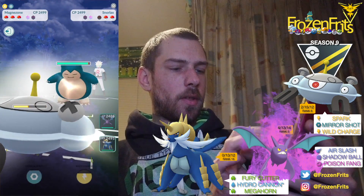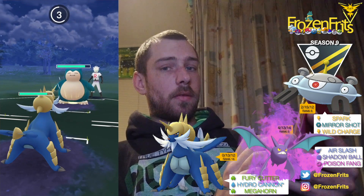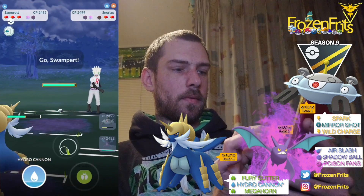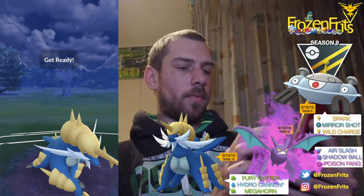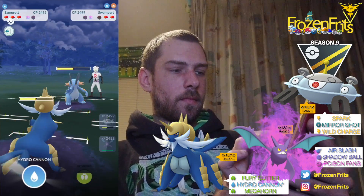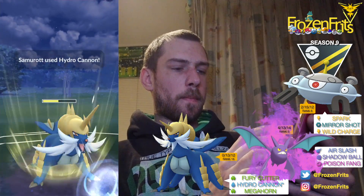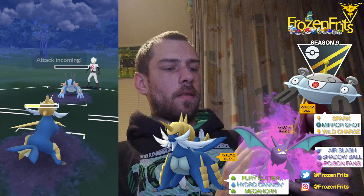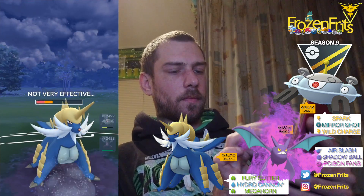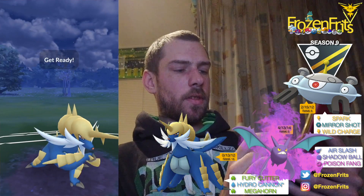He comes in with Snorlax so I'm gonna switch into my Samurott. That's probably a Body Slam, gonna let that go. He's switching into Swampert so I'm going for this Hydro Cannon. We're going to take off another Hydro Cannon. Okay, there's not enough to take me out. He comes back in with Snorlax so I'm going for this Hydro Cannon.